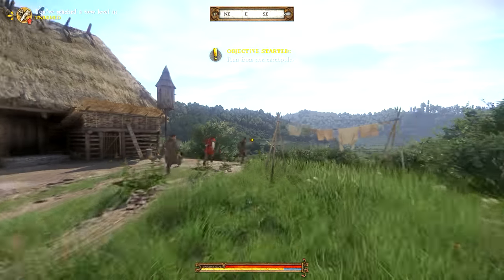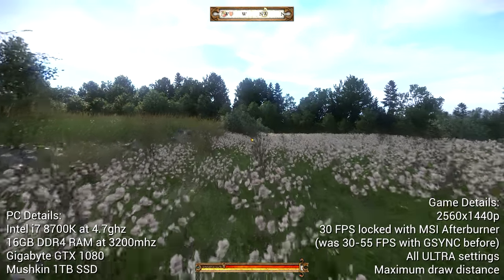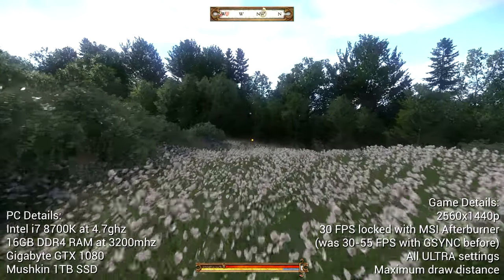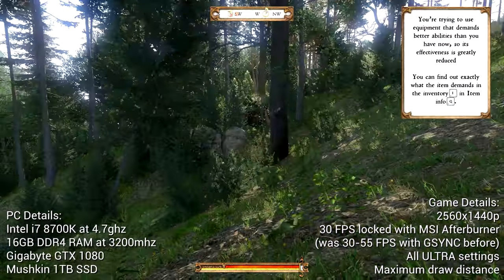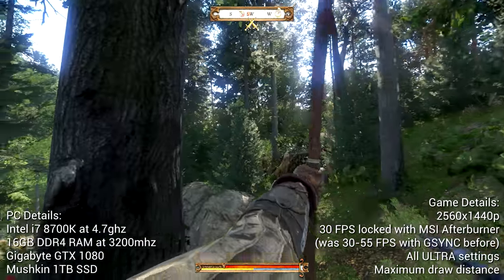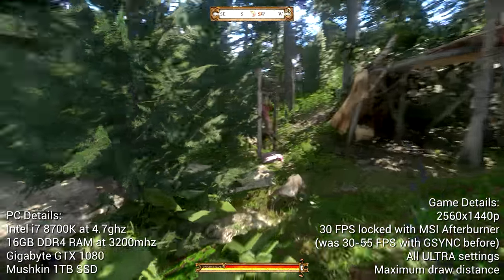Here's the hardware I'm running it on. My CPU is an Intel 8700K, currently overclocked to 4.7 gigahertz. I'm running 16 gigs of G.Skill DDR4 memory clocking in at 3200 megahertz. My graphics card is a bone stock GTX 1080 from Gigabyte — not overclocked at all, just stock settings. I'm launching the game through Steam off of an older Mushkin solid state drive, just a standard SATA drive. And I'm playing on a ViewSonic G-Sync high framerate monitor — 2K, so 2560 by 1440p. I am running the game at 1440p on all ultra settings, every single slider cranked all the way up.